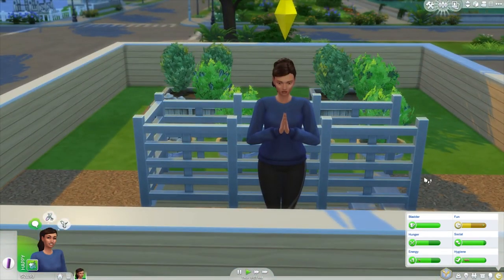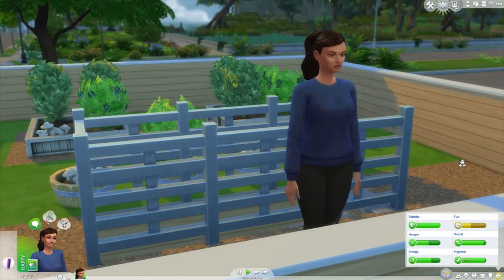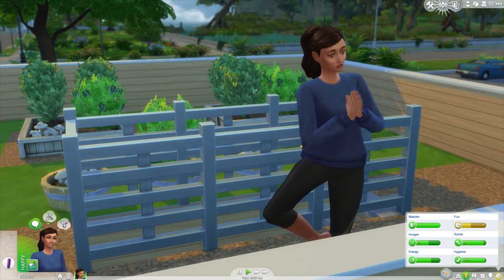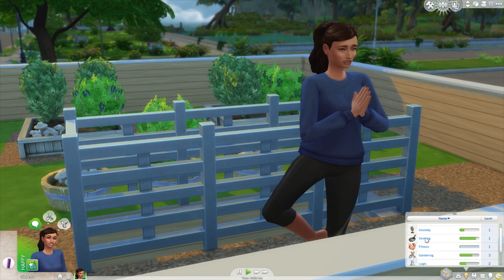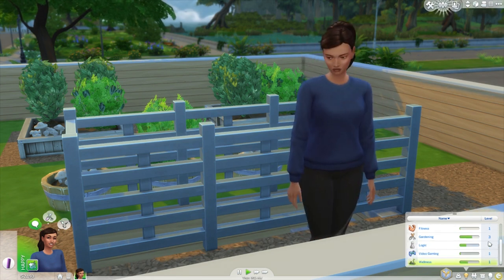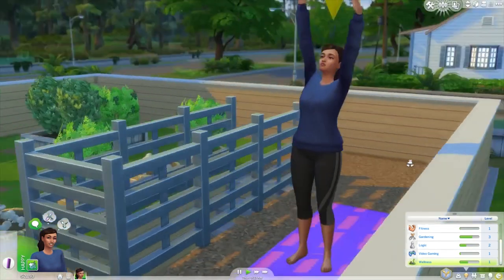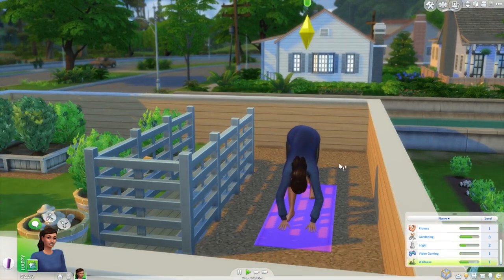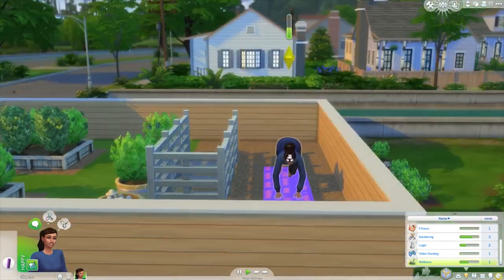So that's what I've been up to — comment down below what you guys have been up to. Let's get Clover to do a yoga energy-centering routine to try and get her fun up a little bit. Her gardening is at level three — that's okay — and her wellness is at level one, so she's not too good at doing these routines yet, but hopefully she'll get better with time.